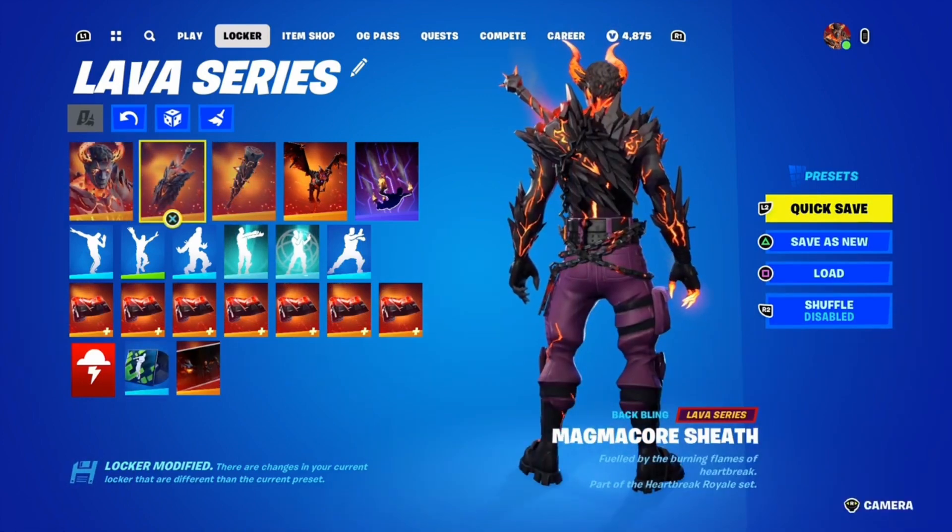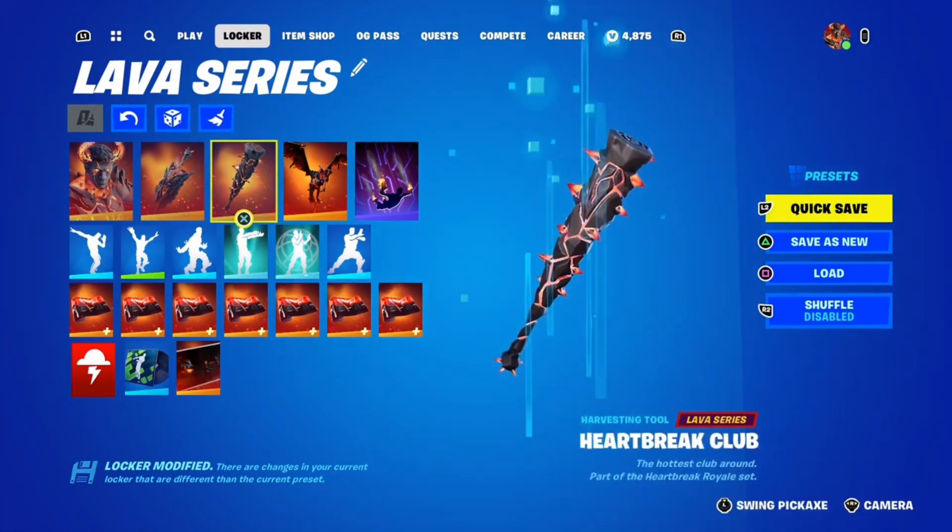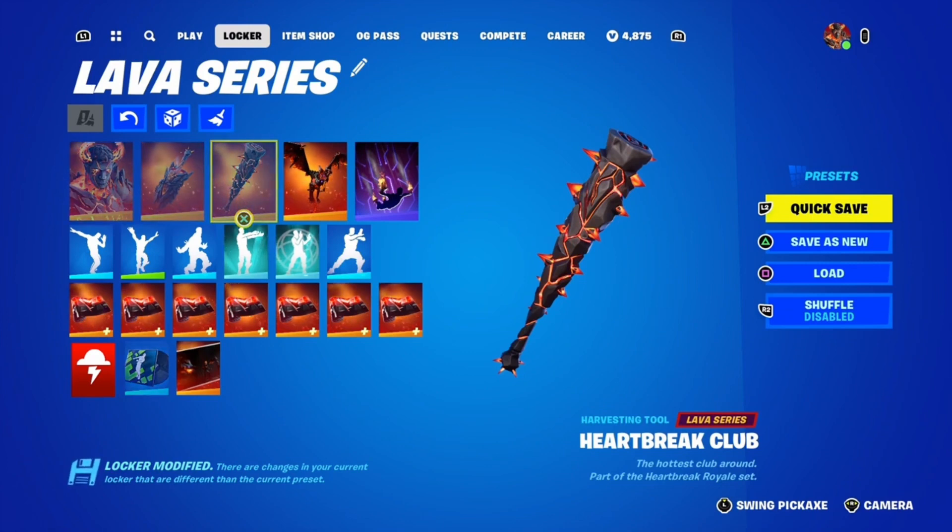So the Heartbreak Ranger comes with the Magma Core Sheath, the Heart and Break Club — which is really good — and you also get 600 V-Bucks from it too.